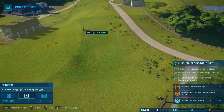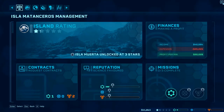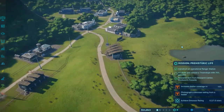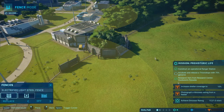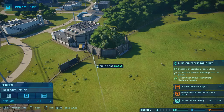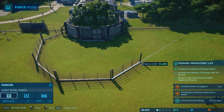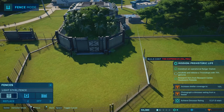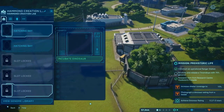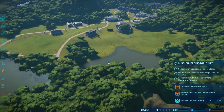God damn it, too expensive. I'm building the gate but I ran out of money. How much cash am I earning? 22,000 per minute. We just need to wait a little longer and I'll be able to finish the cage. There's another thing I have to do here. Too expensive — god damn it, I can't finish anything. Can I even make a gate? Nope. I need at least 80,000.